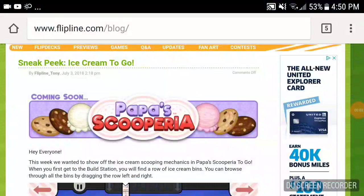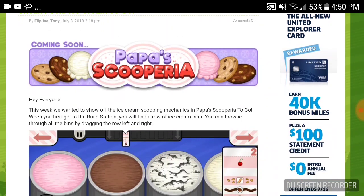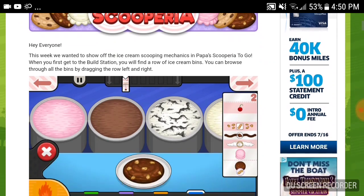Hey guys, so I have another sneak peek for Papa Scooperia and it will be about ice cream to go. This week we want to show off the ice cream scooping mechanics in Papa Scooperia to go. When you first get to the build station you will find a row of ice cream bins they can browse through by dragging left and right.